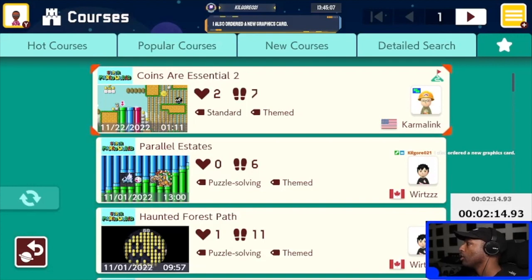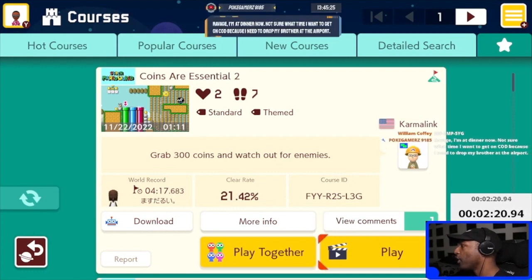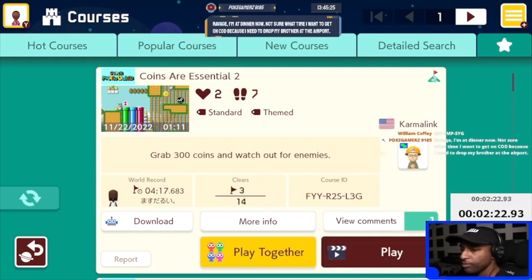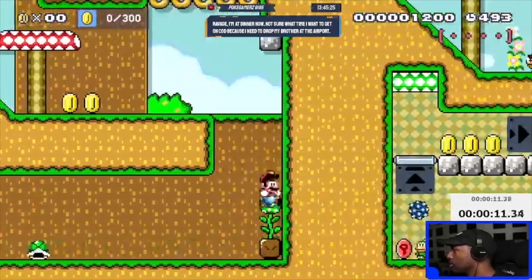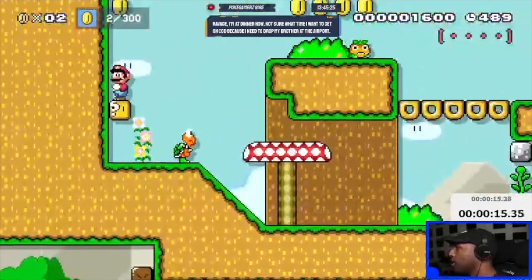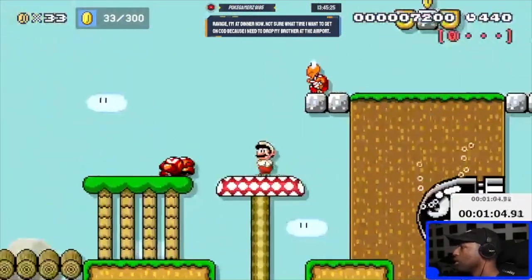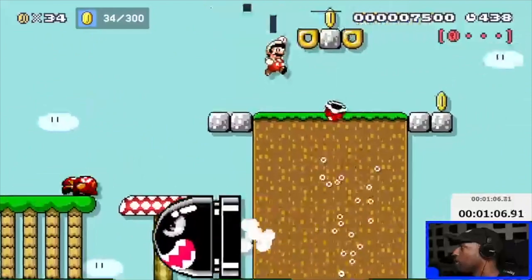Next level! Coins essential — grab 300 coins and watch out for enemies. This is my karma. Let's see what you got man. So we need to get 300 coins, so coins matter.